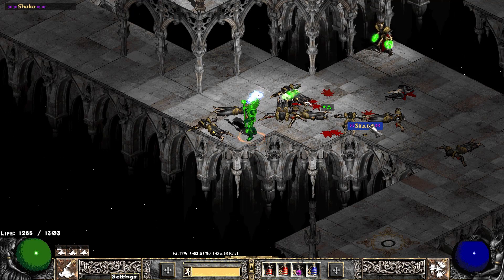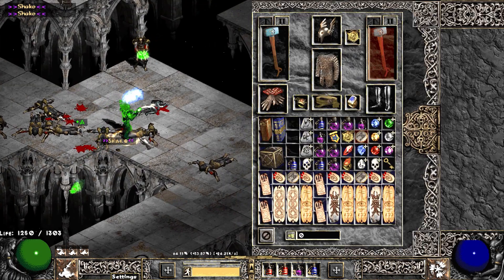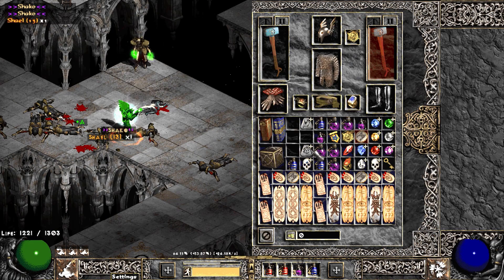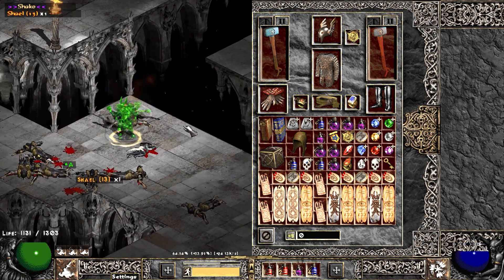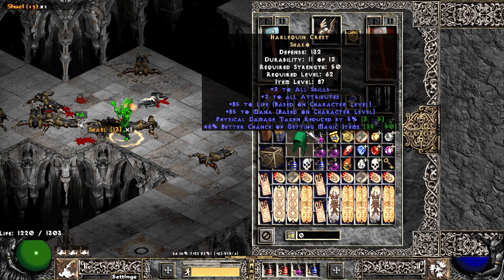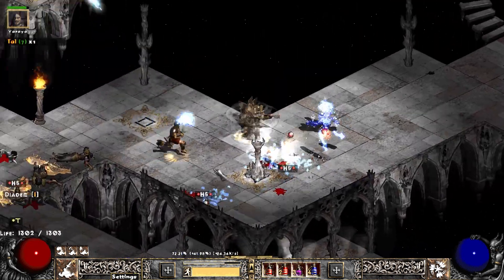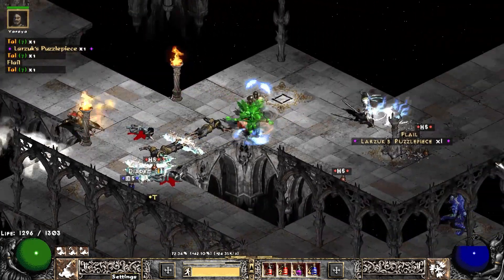Doing more maps — we find a Shako. Not too bad for the first week. I'm full of junk so I can't pick it up — what a noob — but we get the Shako. We check the roll: 46 MF out of 50 — not bad! I'm surprised this hasn't sold yet. Maybe I'll keep it if I want to do a summoner.